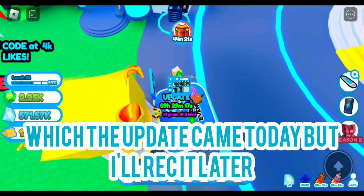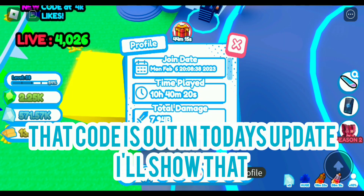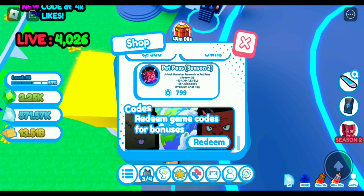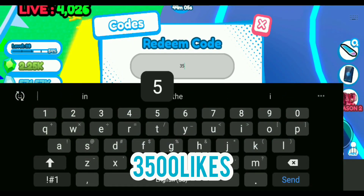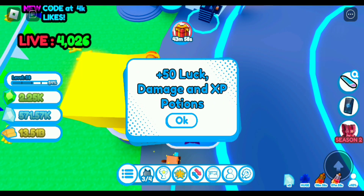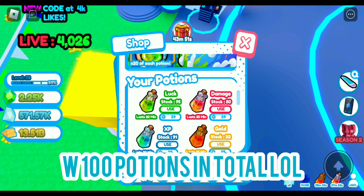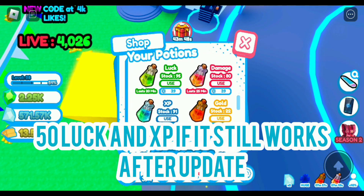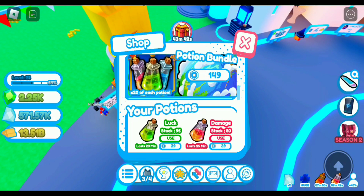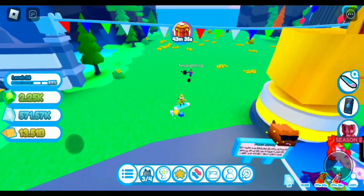There's also a new code: 'at4klikes' — it just hit that milestone. We got 50 luck potions! This code is OP, use it right now. We literally got 50 luck potions for these eggs to AFK hatch. They're also useful for grinding — you can have 50 potions stacked in the first area if you use that code.